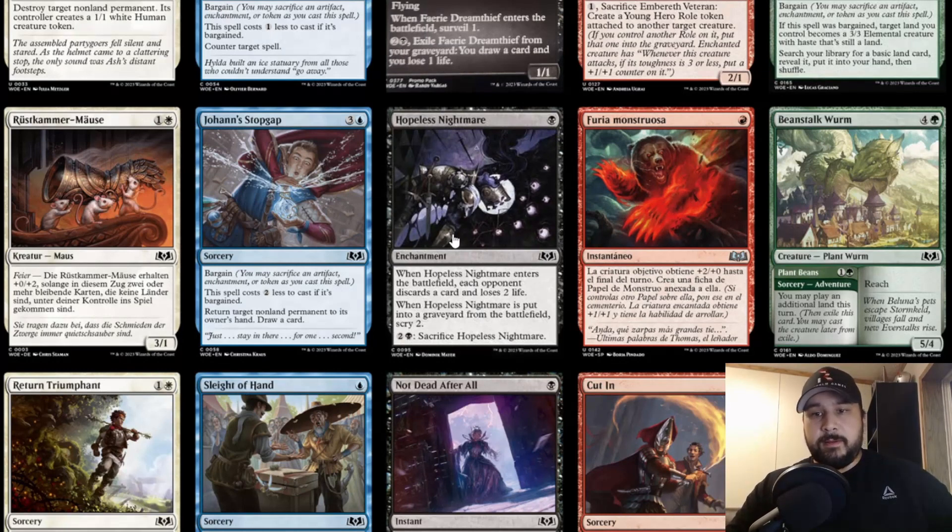Beanstalk Worm — four and a green. Adventures are back! The adventure side is colorless and green: you may play an additional land this turn, kind of like an explorer. Then the creature itself is a 5/4 with reach for four and a green.